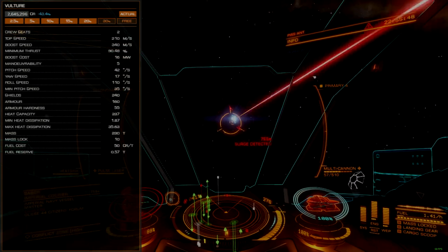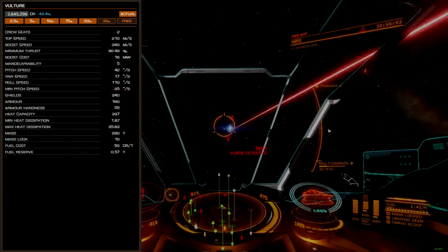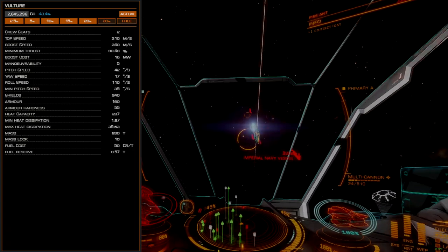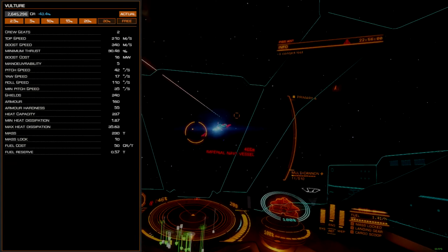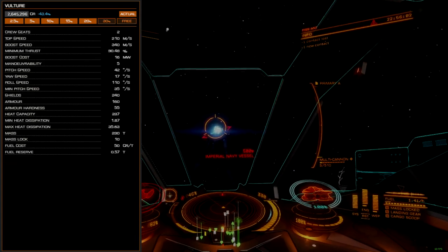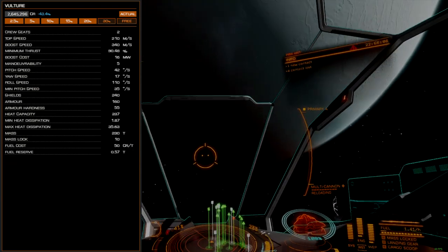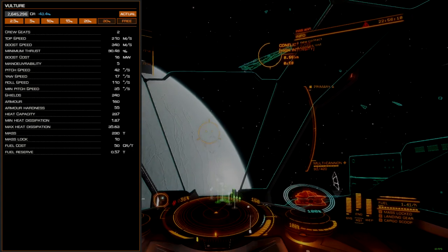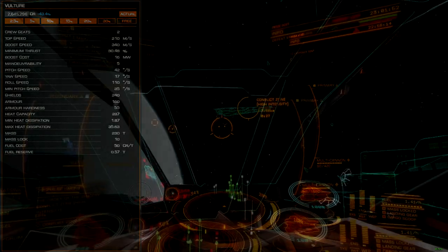The Vulture is the most powerful of the small ships in Elite Dangerous, and was specifically designed to punch above its weight. The Vulture offers excellent maneuvering and speed characteristics, two size 3 hardpoints, and internals that allow for strong shields or thick armor, though not typically both, as the ship tends to suffer from power and distributor constraints that prevent running the highest-draw weapons without sacrificing somewhere.